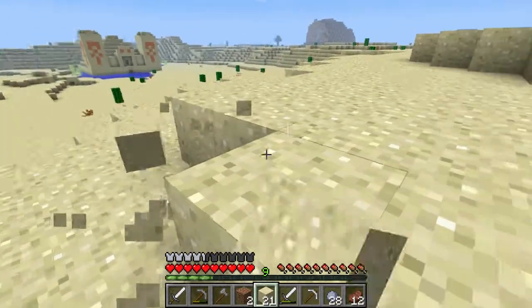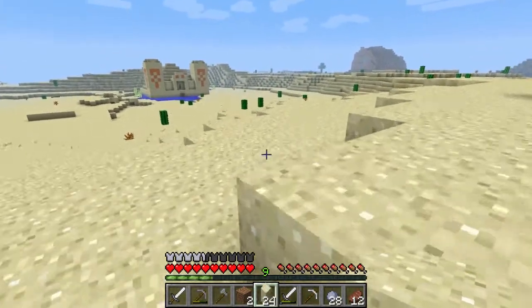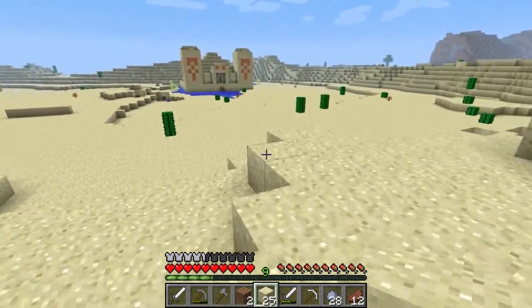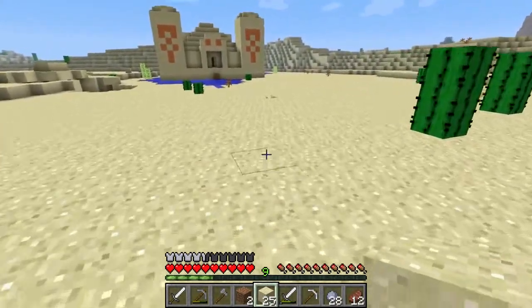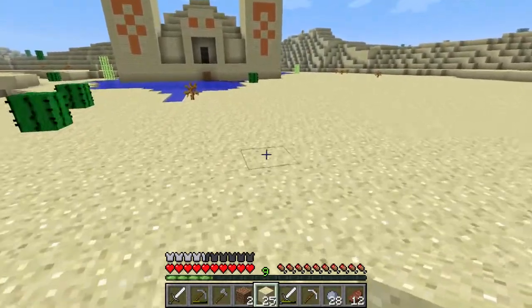There's 21, 22, 23, 24, 25. Alright, 25 should be enough. So, I was told you have to not go down the middle — you need to go down one of the side boxes of wool. So let's go see what they mean by that.